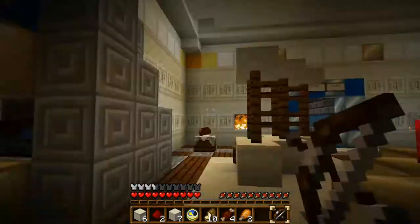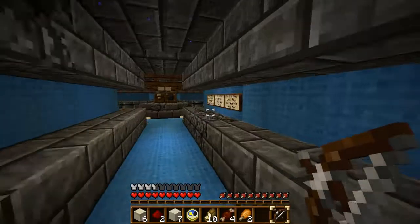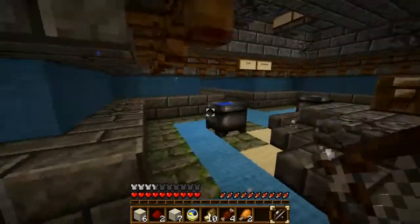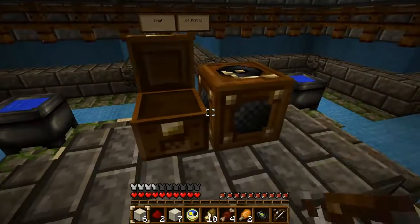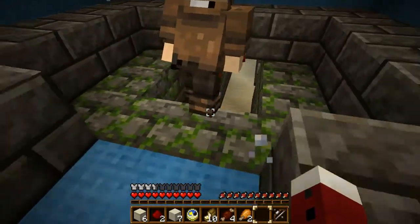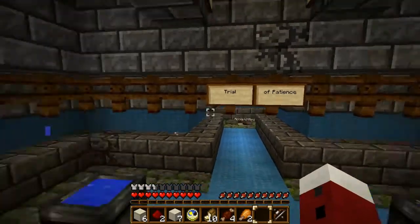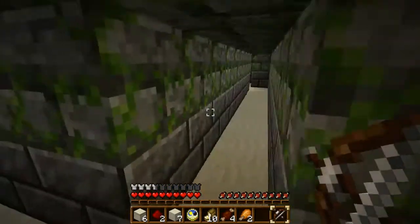Those trials — even immortals rage because it takes too much time. Fools, they have all the time they want, they are immortals obviously. The writing isn't the best I've ever heard but it's not bad. Are we going to have to tread water? This is going to be the worst. Trial of agility, trial of confusion — you just went through the trial of patience. It's okay, it's just a maze. Trial of patience — this one's just going to take forever.